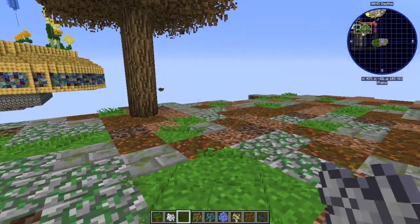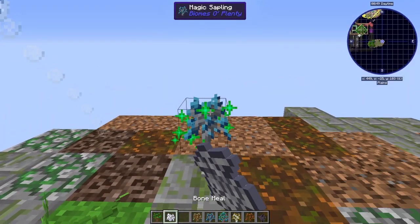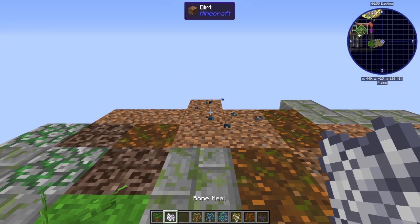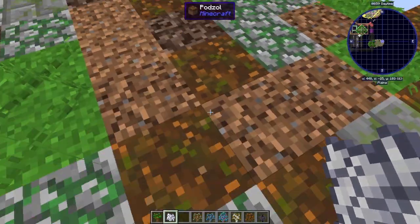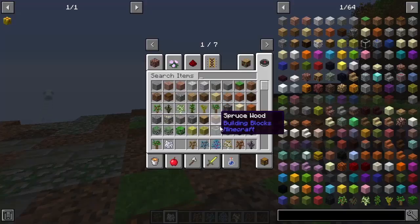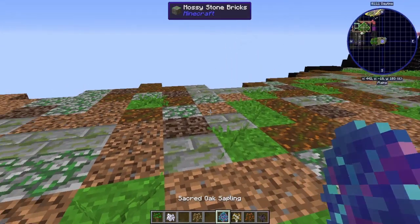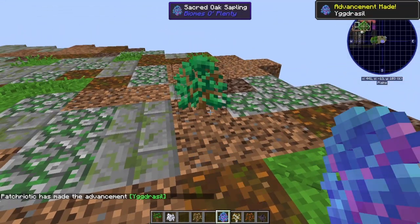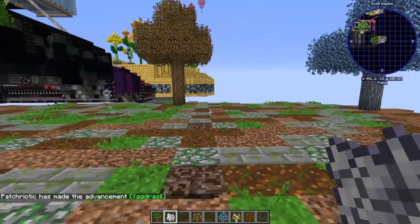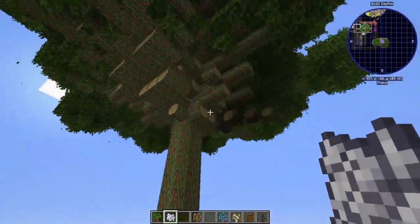I thought it might be quite fun to have a magic sapling. Oh my goodness, put it together - there we go. Yeah, that's okay, we're just going to have one at the edge there because I don't think it's dark enough, but this should be quite interesting. Look, I've advanced - look at me go!